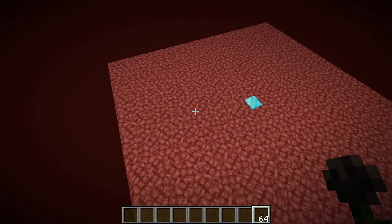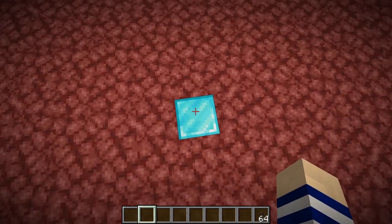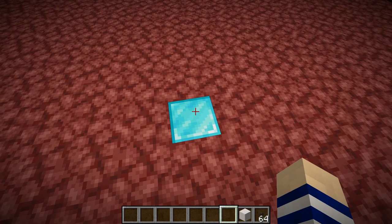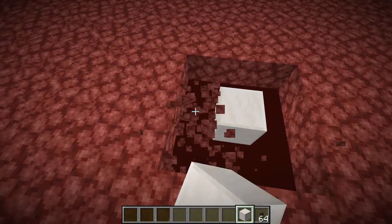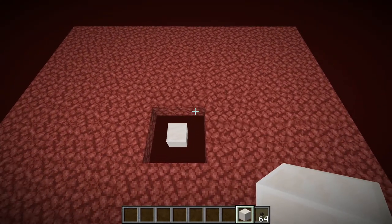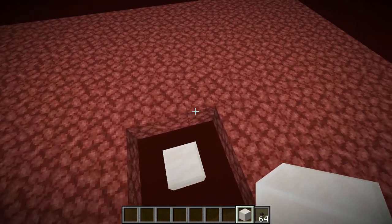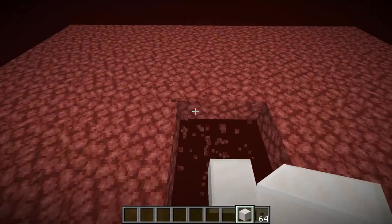Now what you're going to do is come to the center and around this block, go ahead and put your main building block. Then you're going to go ahead and destroy a three by three around that. And then to any direction of your choice — this is going to determine where your drop chute goes — punch out those three blocks. So if you want your drop chute here, punch out these three; if you wanted it to this side, you would punch out these three.